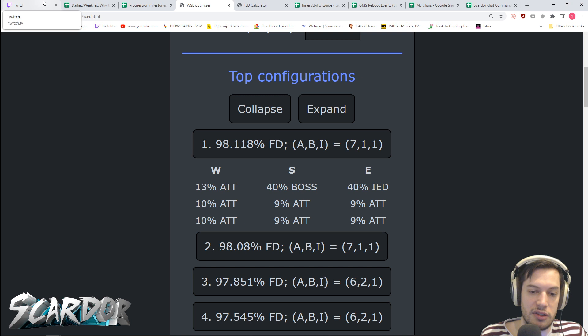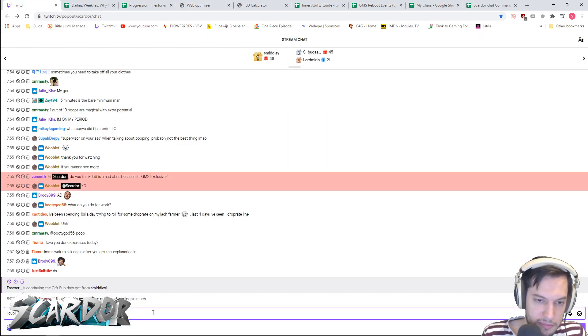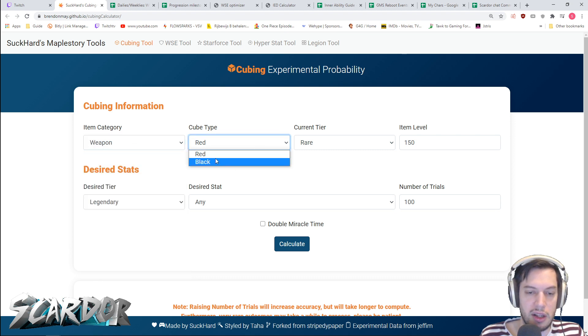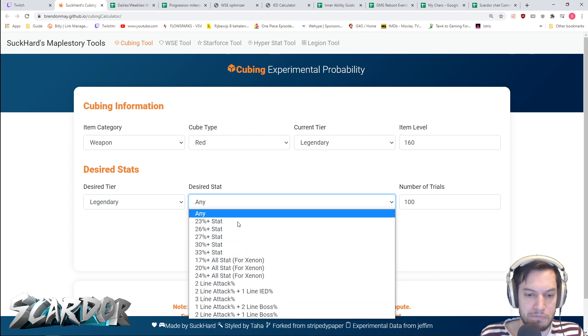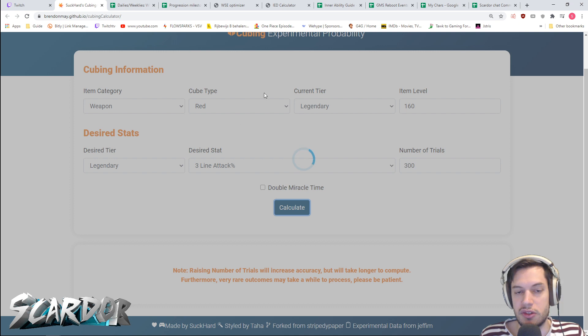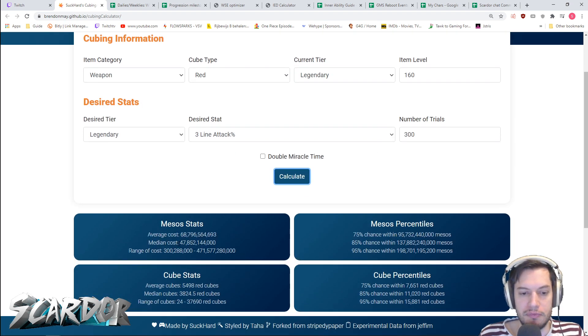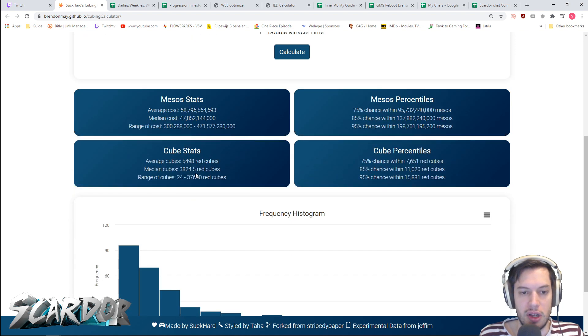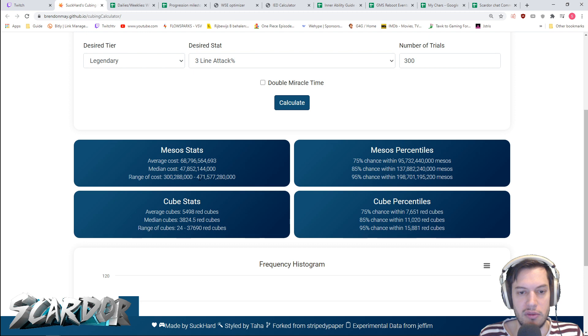To know if going for this upgrade is useful, you can check the cubing calculator. You can say: I have my weapon, I'm going to use red cubes, it's legendary and level 160 Absolab, and I want to go for three lines of attack. Bump the trials up a bit so it takes longer to simulate. You can also check the difference between red cubes and black cubes to see if that's significant. The median cost comes out to like 48 billion, with 75% of people getting it within 96 billion. One person got it in 24 cubes; one person got it in 37,690 cubes. That unlucky person spent 471 billion — that's half a trill.